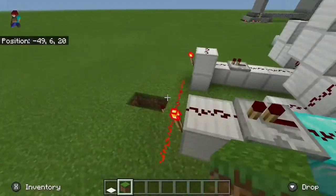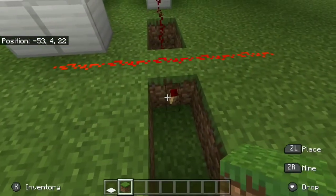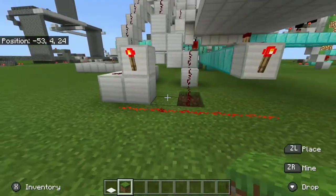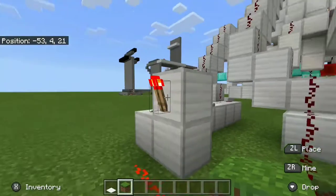Each line is linked up to a simple AND gate. I do crude redstone — I just sort of leave things everywhere. This is my first weirdly fun redstone build.